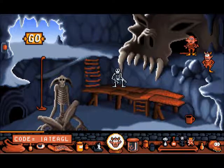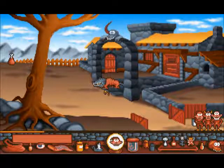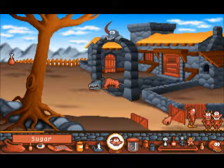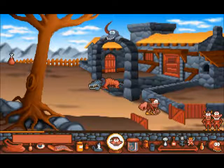Code: I-A-T-E-A-G-L. Sweet — made it to level 10, we're almost halfway! We're back here — what the hell is that? What's this? Sugar. Not really sure I need any sugar, but we can pick that up.